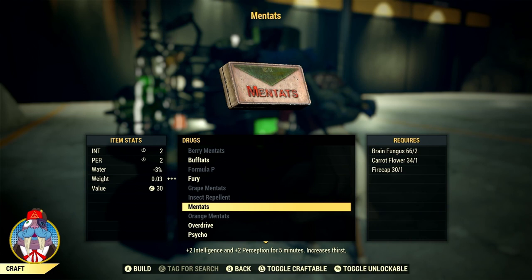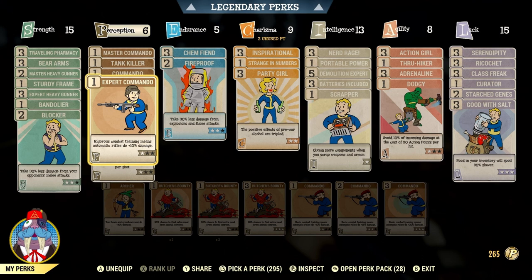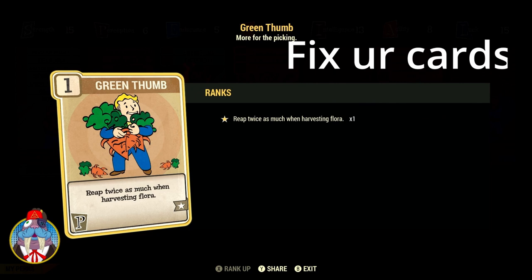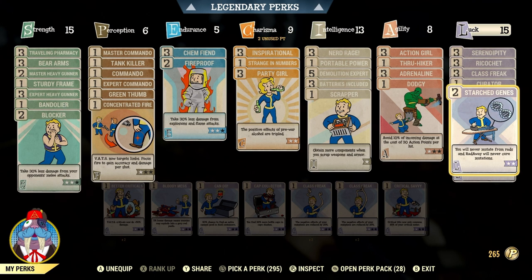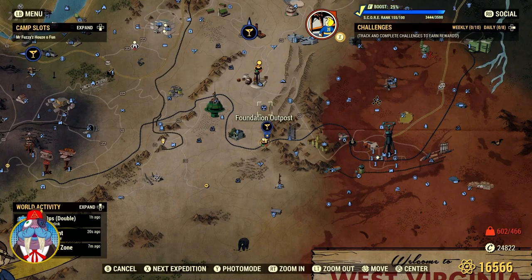Before we head out into the wasteland looking for all these ingredients, there are a couple things you should know. You want to go into your perception and equip the card Green Thumb — this will give you twice as many ingredients when you pick them. Instead of getting one brain fungus, you'll get two. Next, equip Good with Salt 3 so these ingredients don't start going bad. Once you've made your berry mintats or mintats, you can unequip it if you're not worried about spoilage.